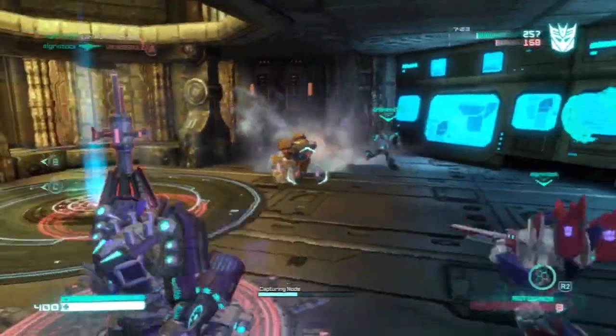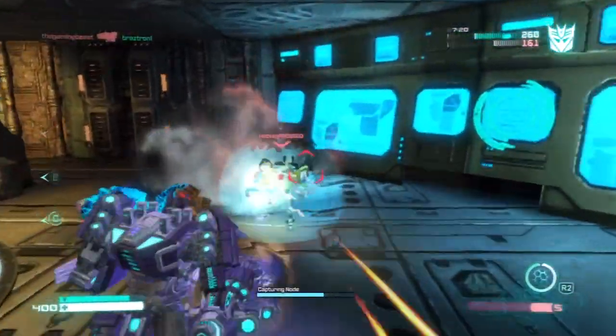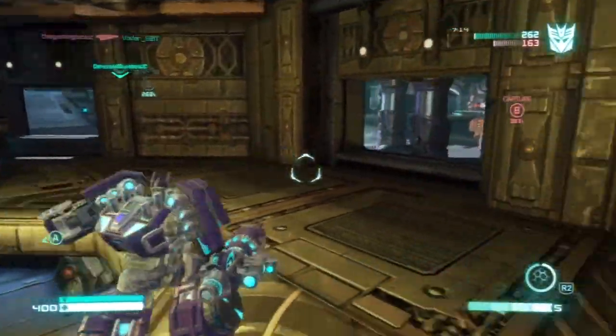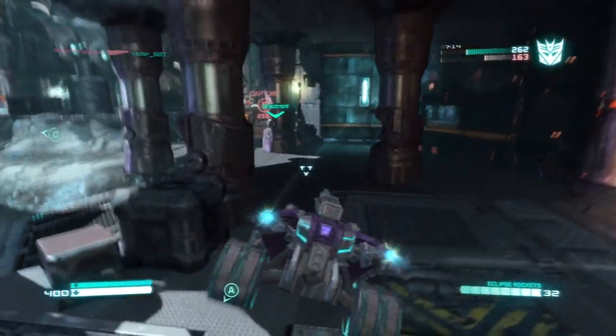Here we go! He's jumping down on him. He had no shot. This guy was cloaked - assist. That's okay. We just captured A, and we're holding two out of the three. Two out of the three - that's what you got to do.